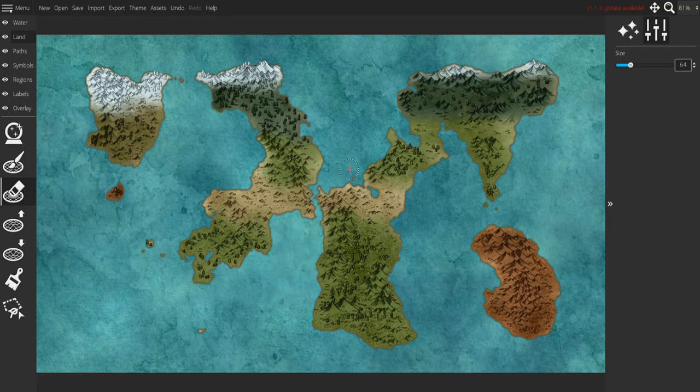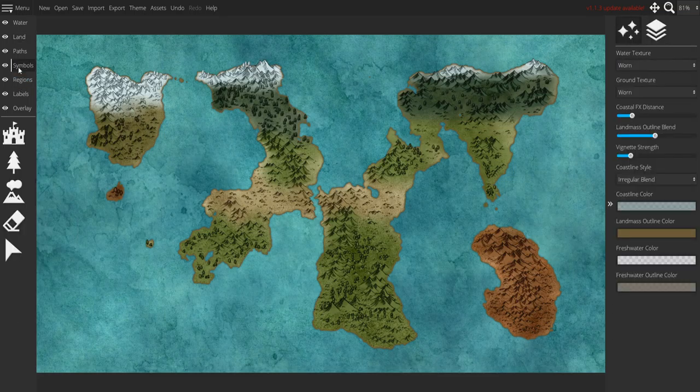Damn, already 30 minutes — time zooms by when you're sitting down and you're enjoying yourself, creating a lovely map. I'm just going to go ahead and erase a little bit of the imperfections, a few of the little islands. I should delete that one but I'm not going to — that's my little tree island. I like that island.